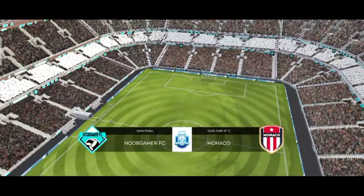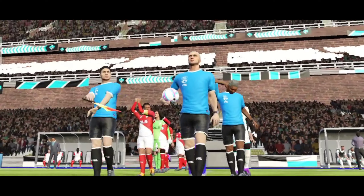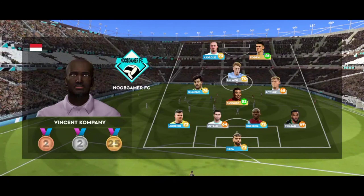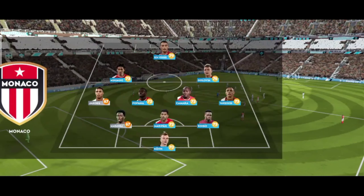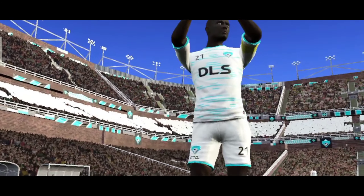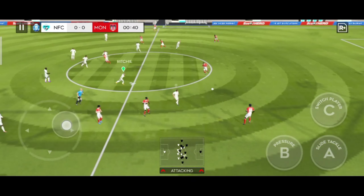It's the Diamond Cup semi-final, and we're the best of the best to make it to this late stage. The manager's decided to go for a 4-1-2-1-2 formation — an unconventional formation, which can be deadly when used properly. By lining up in a 3-4-3 formation, we want the right forwards to make darting runs down the flanks. Let's get going with today's game.